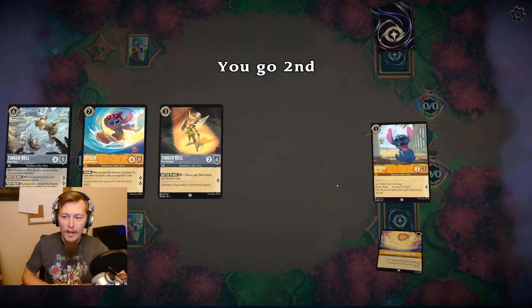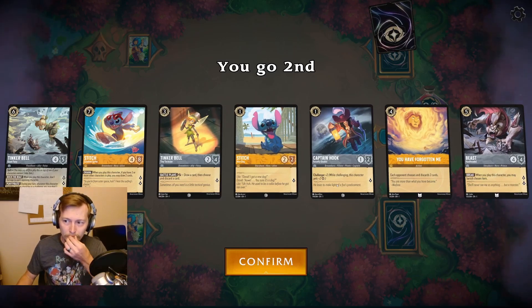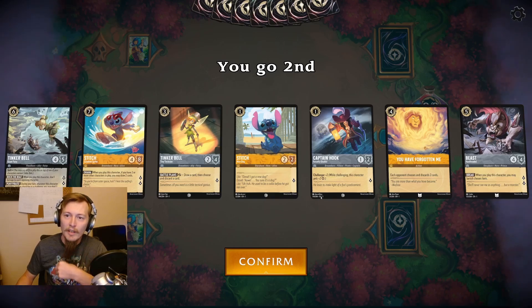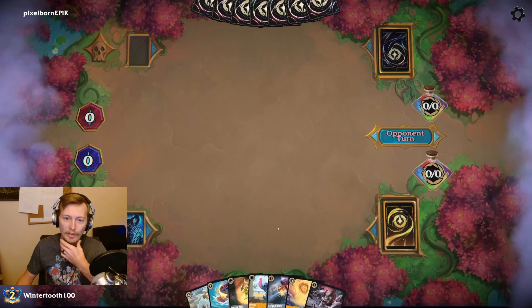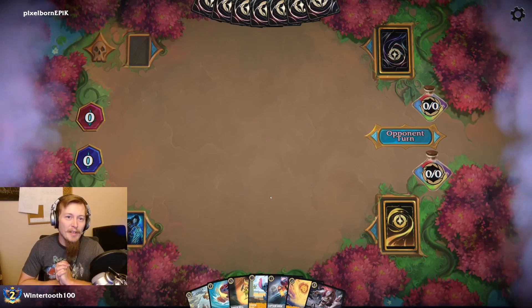Alright, now I need to remember what good hands look like in this deck. I got the Tink into Tink, this is the wrong Stitch — got the Rockstar Stitch. I get to go second so I passed out on the draw. Forgotten Me does look better here. This might be a decent hand. Captain Hook for early aggression, keep our opponent's board semi-clear. Alright, Pixelborn — let's go!